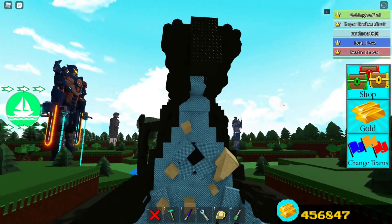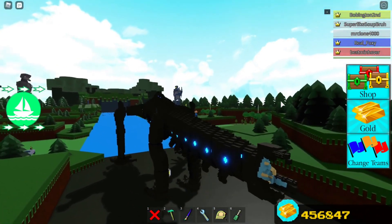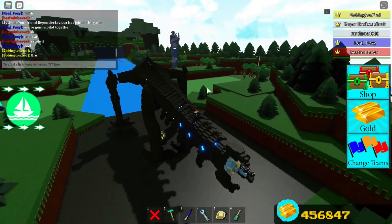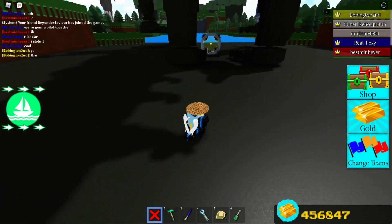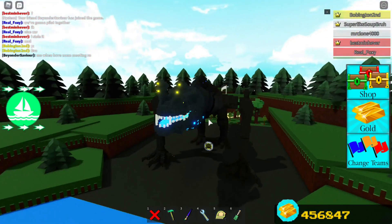Inside his mouth it's all glowy — maybe his spit is like acid or something. There are neon highlights to remain accurate to the Pacific Rim movie. And if you look at the tail, there's some very nice detailing, and there's also dynamite there.